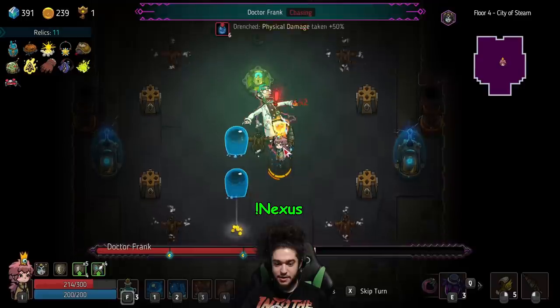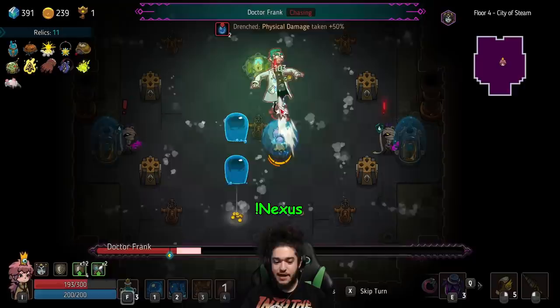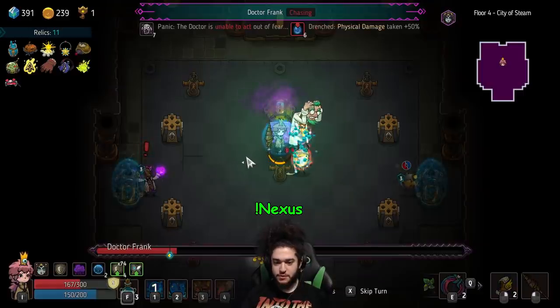He blinked here, didn't crit - that's still fine. Nice scuffed-ass weapon, knocking him back, dude. That hurts me. Is he considered drenched? No, I'm gonna force him, hold on.